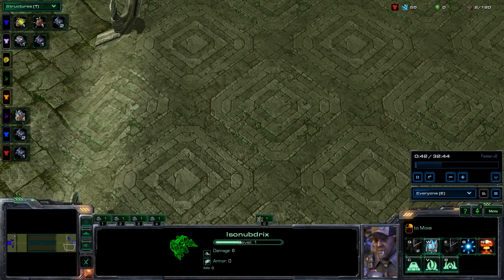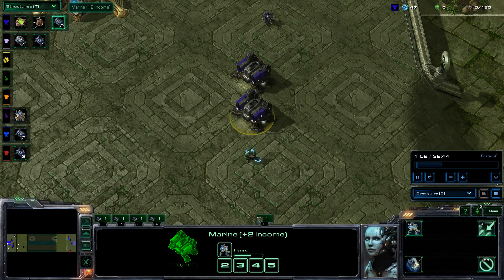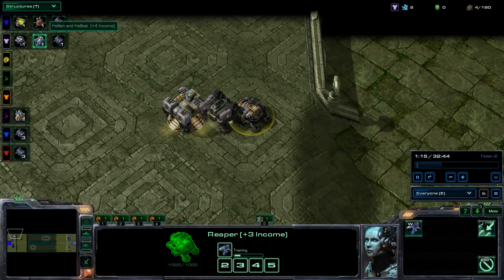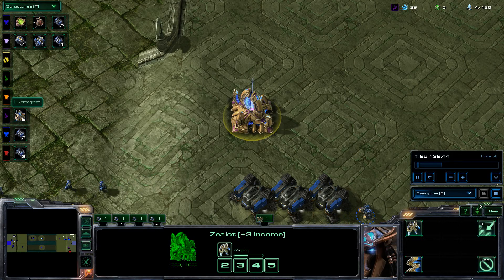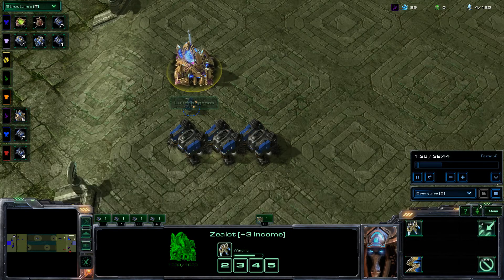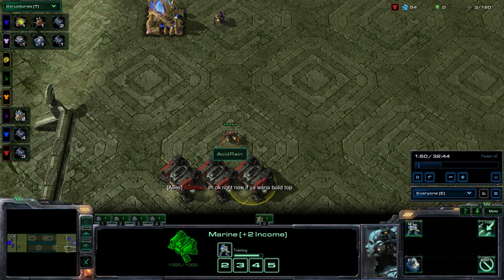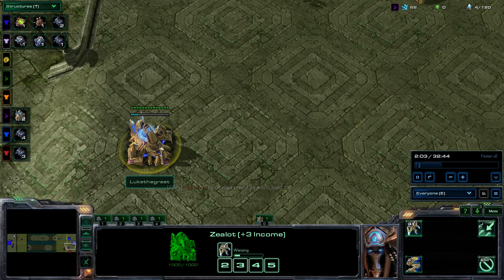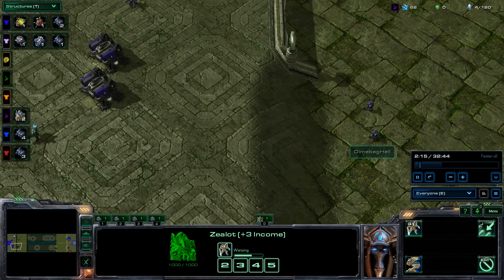Let's speed this up two times and see how this goes. We start with a Zergling Infestor and two Marines from Dimebag, and Nasty Nate is going for Reapers, Hellions, and Marines — really mixed up. On the other side, Luke is going for Protoss, and I'm going for Marines — a lot of Marines, you'll see that later. Acid Rain also opened with three Marines, and Luke brought in a Protoss Zealot on the bottom.